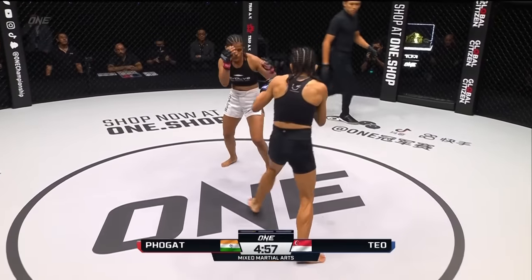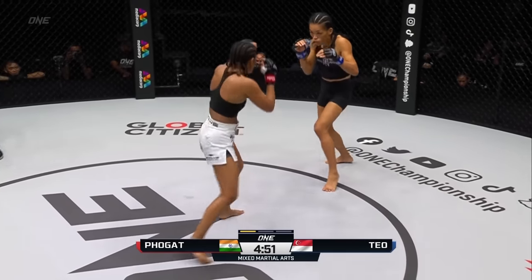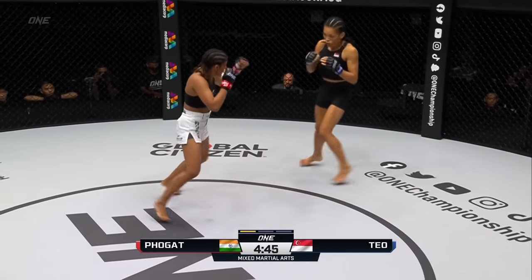Volga bounds out of her corner. Tiffany's got a good jab on her. Ritu will look to take her down the first opportunity she gets and get on top. Tiffany's looking big though — she's looking like a strawweight in there right now. Giant reach advantage.